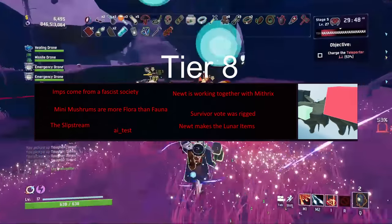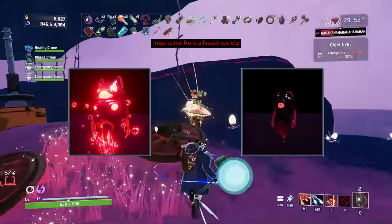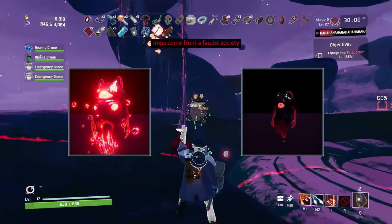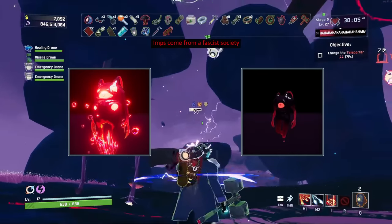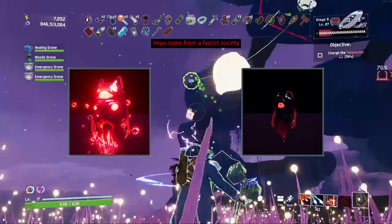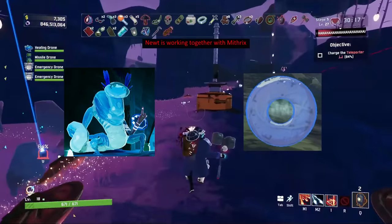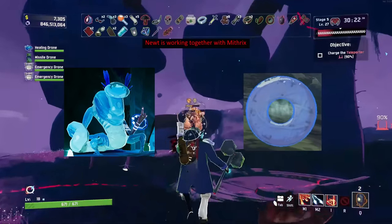Tier 8 is up next, where some more out-there ideas come in. The Imp coming from a fascist society refers to the Imp Overlord logbook, which talks about how the Imps are searching for a kind of artifact — in their pursuit of it, they report to the Overlord who barks orders at them for their failures, treating them with disdain and hatred. Mithrix and Newt working together is interesting if you consider Lunar Coins brought to the Newt as an act of gauging loyalty, viewing the Newt as a middle-man acting on Mithrix's behalf — it's also an interesting way of Mithrix covering his tracks without drawing the attention of Providence.